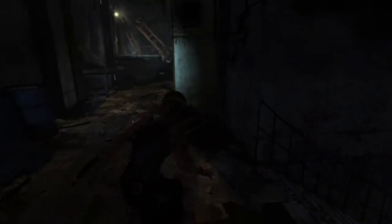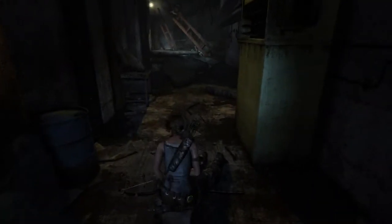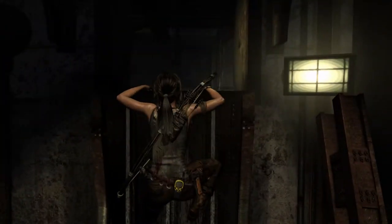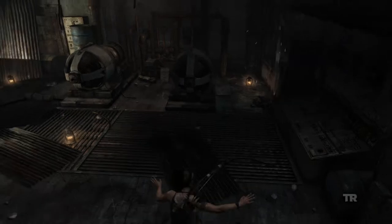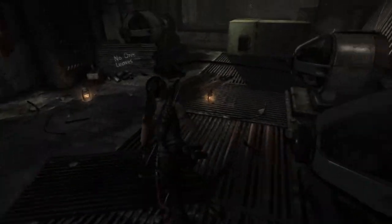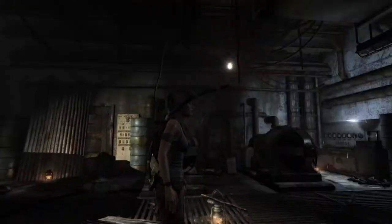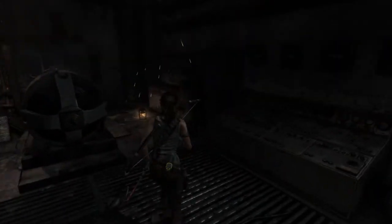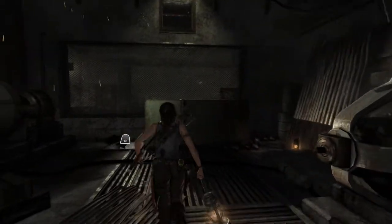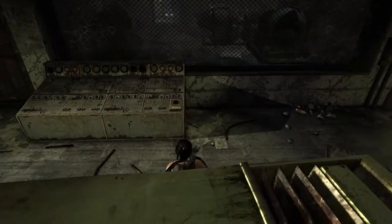Can I go through here? Absolutely not. That legitimately scared me though, I'm not gonna lie. But he gave me a way through. Why is there a bunch of lamps here? What does that say — 'No one leaves.' So I think we're gonna have to... wait, there's something up there. There's gotta be a reason for all of these, right. Nope, all right, let's get out of here. So much for no one leaving.